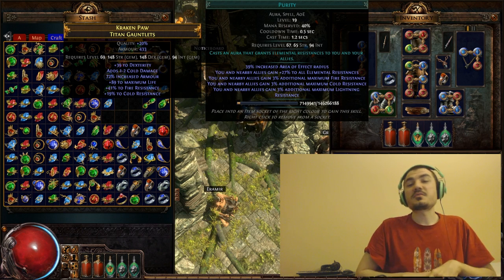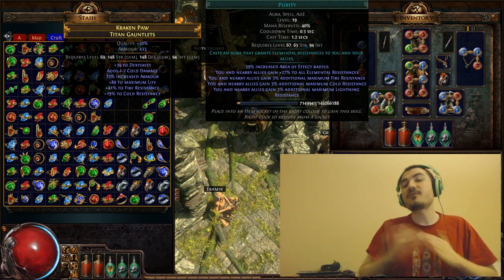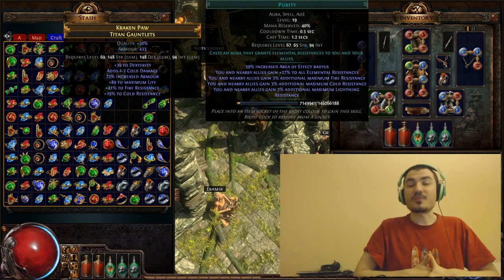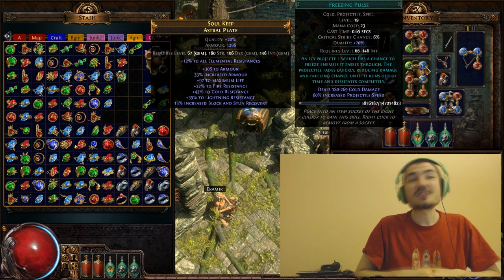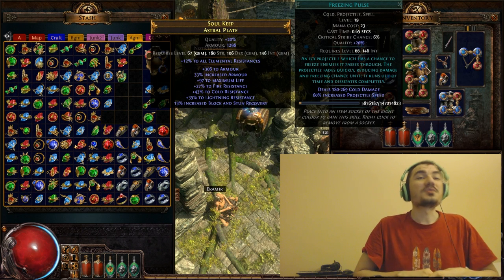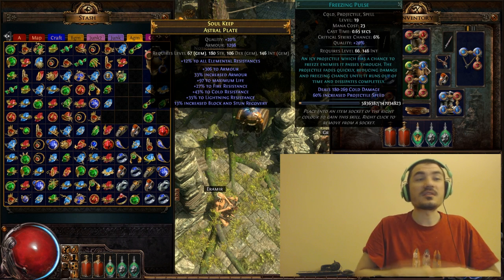What most people do, myself included, is when making a new character I have some idea of what Gems I want and I try to get quality Gems before I start. This isn't possible in races, but it is in a permanent league. When I made this character I tried to get the highest quality Freeze Pulse I could find — a 16% at the time — then used 4 GCPs on it, because the quality bonus for Freeze Pulse is 3% projectile speed per quality point, which is an incredibly powerful secondary bonus.